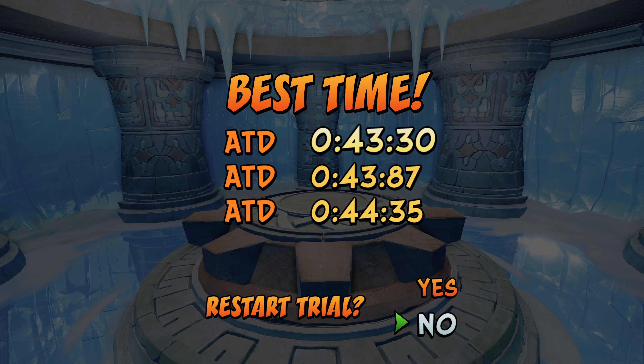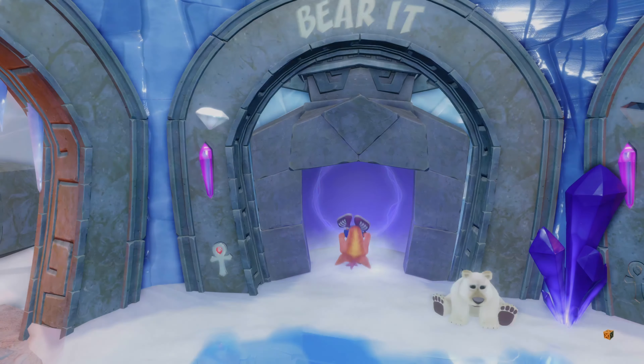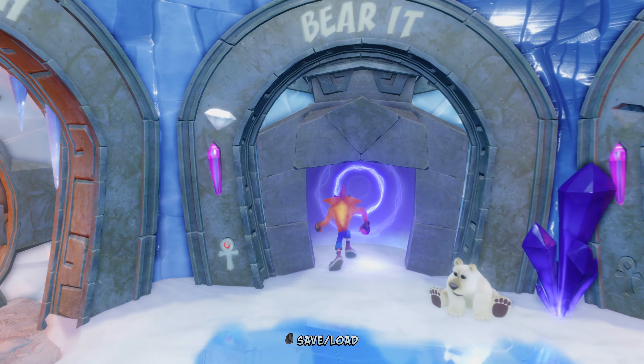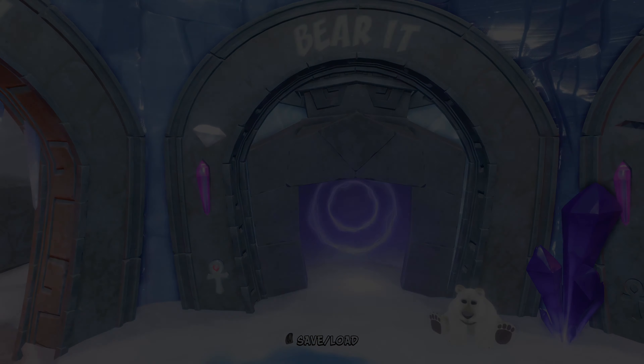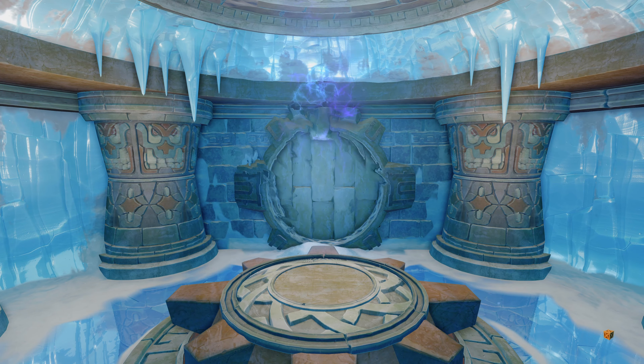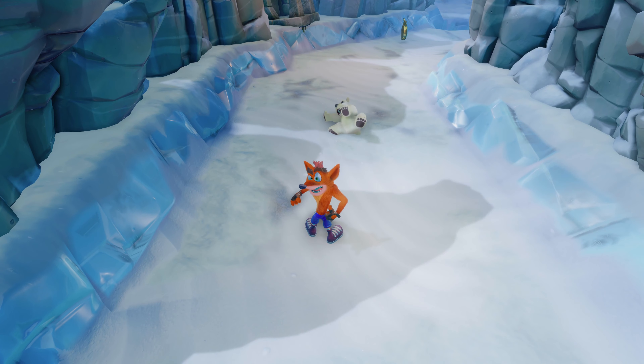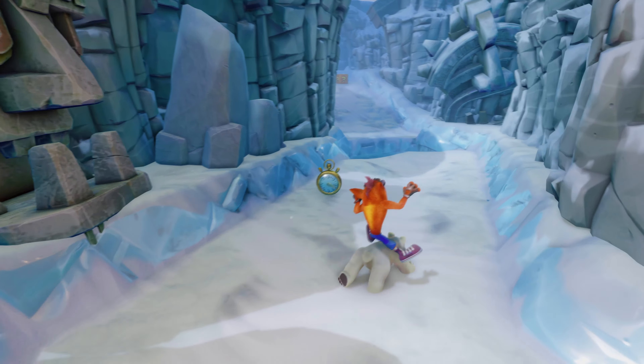Now that we've got that, we need to get our boxes. There's only one additional gem on this mission, and that's just to grab all the boxes. So go ahead and head back out — we're going to pop right back into the mission. There are 45 boxes that we need to grab, and they're pretty much all on the main path. There's no secret areas, nothing really specific you need to worry about.